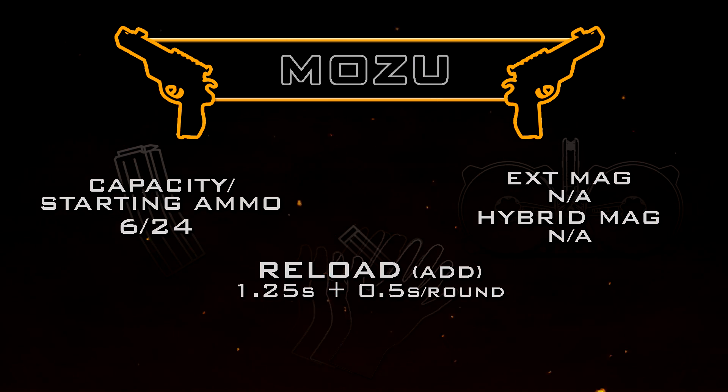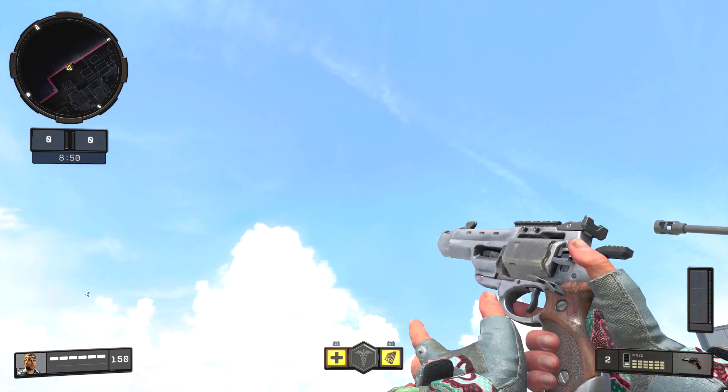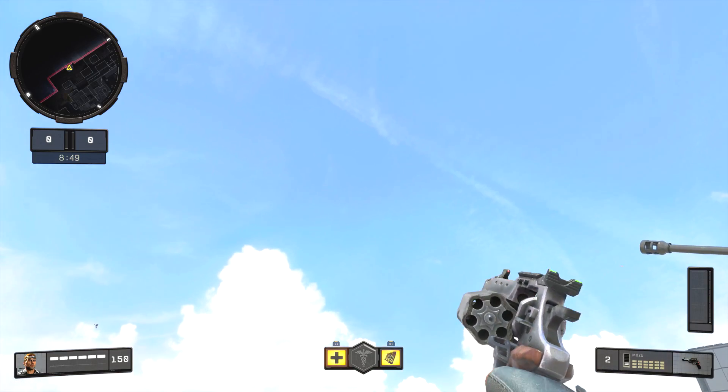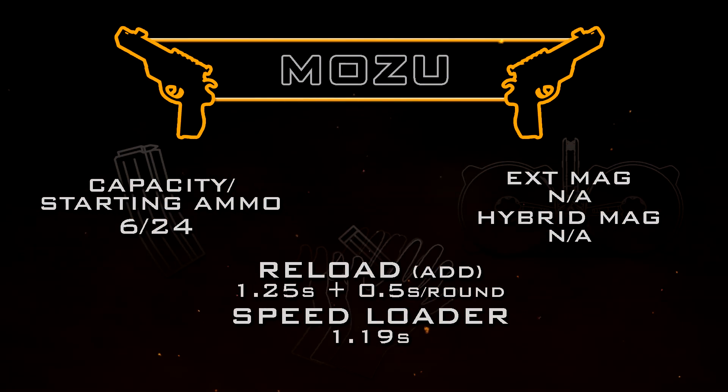If you don't like this reload time, you can use the speed loader attachment, which changes your reload so you reload the entire cylinder all at once. With this, it doesn't matter if you're completely empty or if you've just fired one shot — it will take the exact same amount of time, which is just 1.19 seconds. That's essentially equal to the time it would take to reload just one round without any attachments.